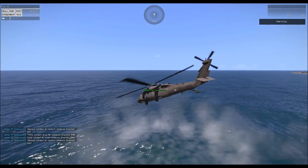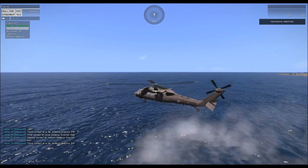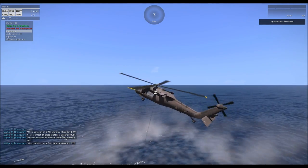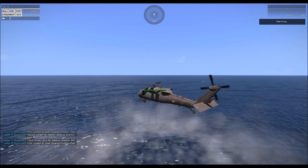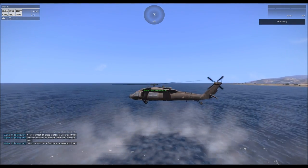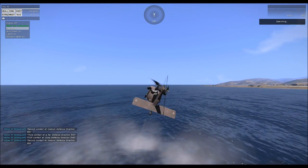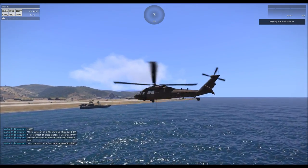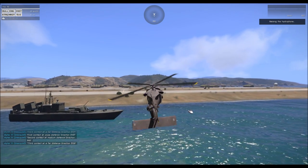By flying around a little bit you can triangulate positions, but if you fly too fast it stops searching — you'll see 'hydrophone deactivated' in the top-right corner. We were flying too fast and it can't make sense of the data. Once we hover again we can reactivate it and start getting new information. With several targets it can be a little confusing, but with just one it's not hard to pinpoint it. In a multiplayer environment with one or two pilots you can get really effective. Now we go up, raise the hydrophone, and deal with the submarine once we know where it is.